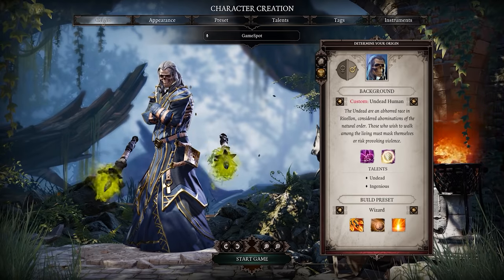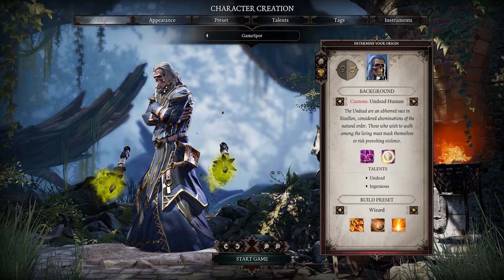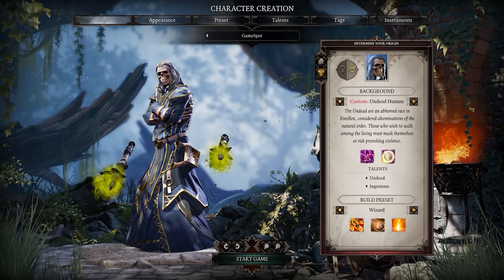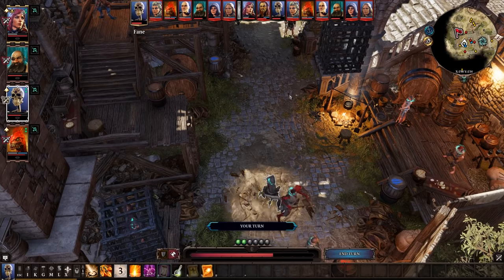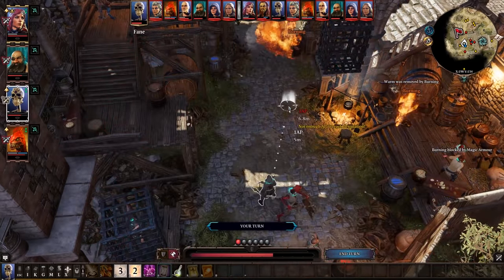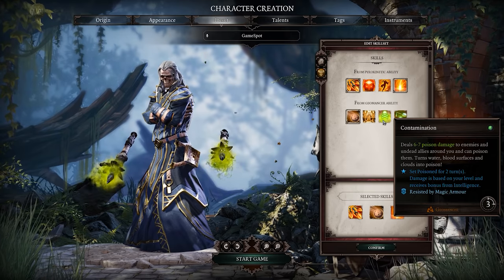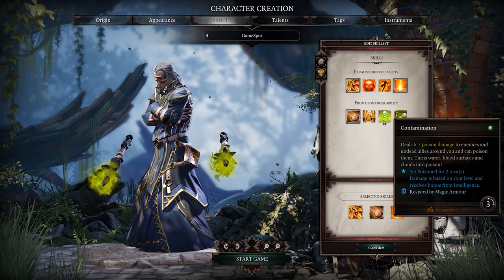Wizard is a traditional magic user with a focus on damage dealing. By default, you'll have Pyrokinetic and Geomancer skills, which combine well together. Use Fossil Strike to create an oil surface, and then light it ablaze with Ignition. As an alternative, you can swap out Fossil Strike in favor of Contamination, which creates a poison surface that can still be combined with Ignition.